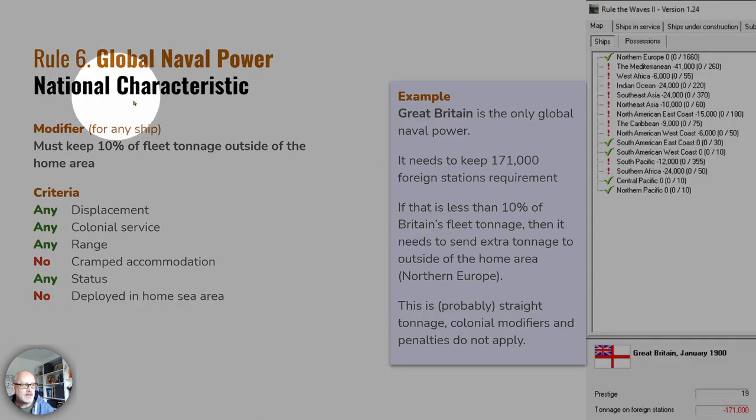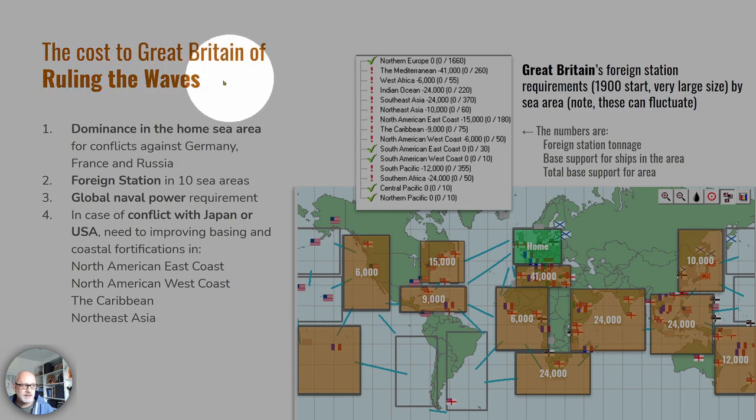Finally, there's the national characteristic of global naval power. Those nations must keep 10% of their fleet tonnage outside of the home area. This only applies to Britain. At the very largest fleet size, Britain needs to keep 171,000 tons on foreign stations. I believe this is straight tonnage — no colonial modifiers applied. Likewise there's no penalty for short range, however you cannot use cramped-accommodation ships to fulfill this requirement. The cost to Britain for ruling the waves is particularly heavy.